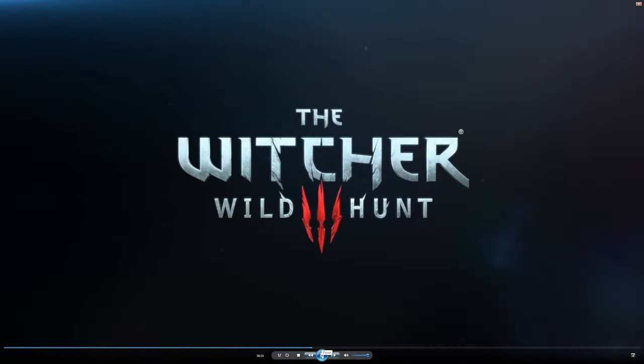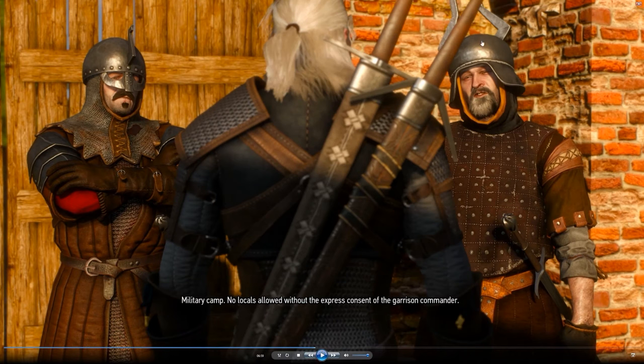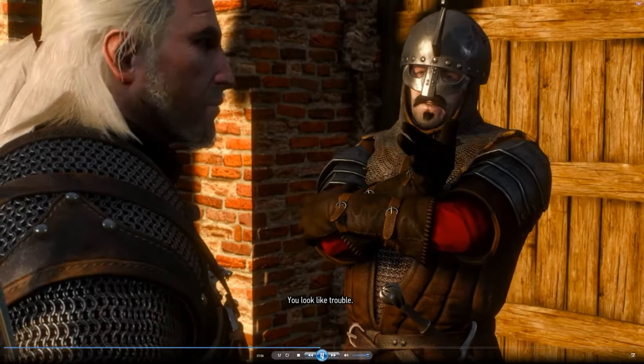A guard shouts: 'You'll pay with your head!' I saw this on the other trailer and just thought that helmet was really cool — looks like a cooking pot turned upside down, with that bashed-in metal iron feel. Look at the quality of that modelling. He looks like a real person with his beard. Little things you don't notice until you pause it: there's actually rust in here — rusted into his armour — and a split too. Both guards have the same swords. The castle looks broken and rubble-filled. A guard says 'No locals allowed without the express consent of the garrison commander.' Geralt replies: 'Do I look like a local?' Guard: 'You look like trouble.' Geralt: 'Dead wrong — I make trouble go away. I'm a witcher.'